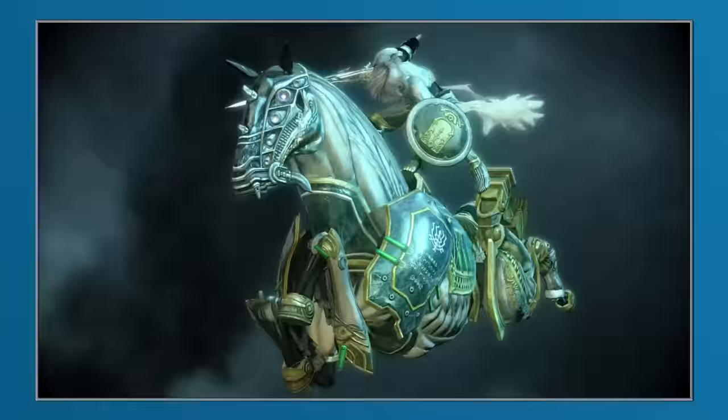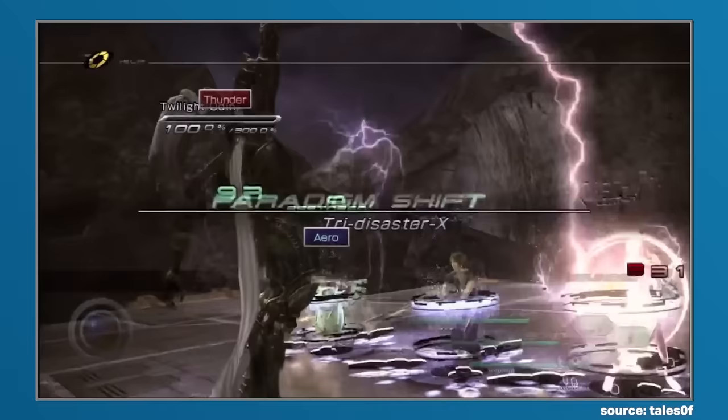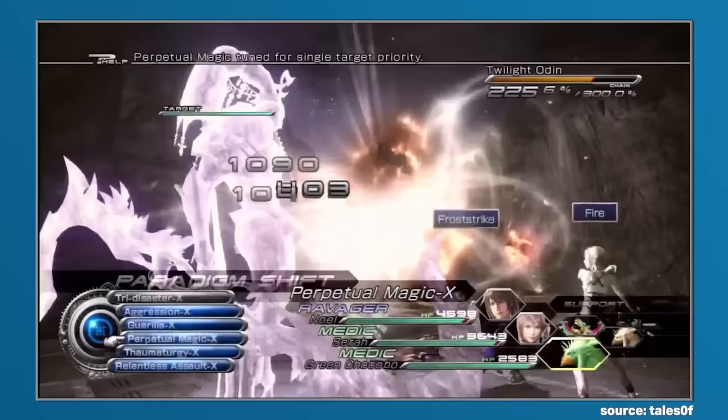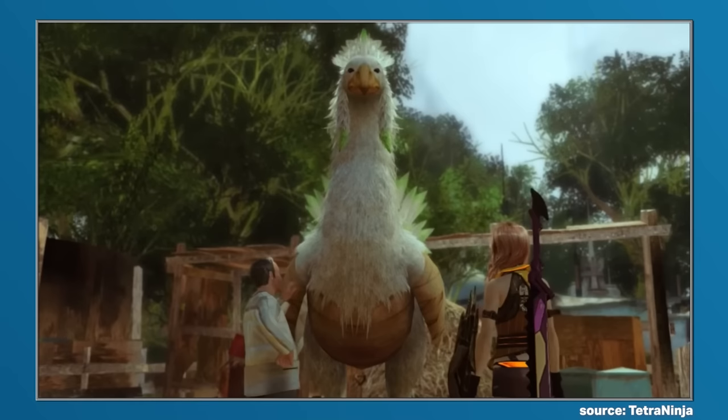Odin would then appear within Final Fantasy XIII-2 as an ally for Lightning. This would be very derivative, but there was one big evolution, as within Final Fantasy XIII-2 we saw the first variant of Odin appear in the form of Twilight Odin. Twilight Odin featured a distinct colour palette and could be fought numerous times in the Vile Peaks. It was again Lightning-based, and in the second encounter, could use Zantetsuken against the party. Odin would then reappear within Lightning Returns, but although the classic visual would be seen throughout the story, the main evolution here was that Odin appeared as something else — a Chocobo called the Angel of Valhalla.